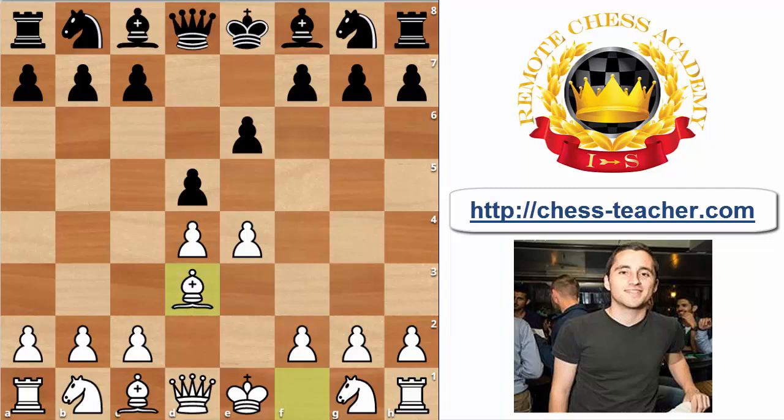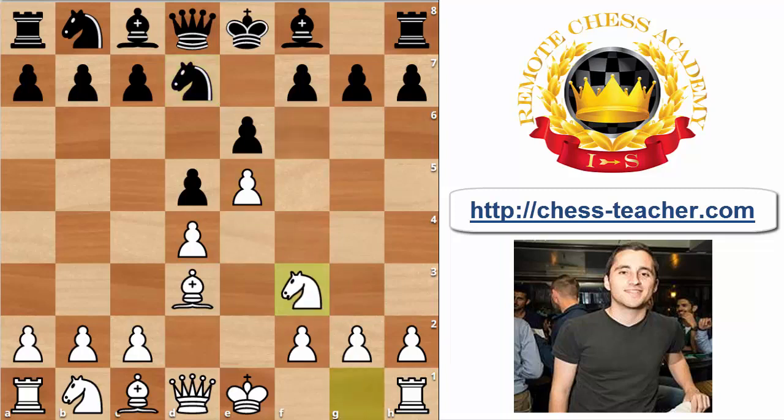The second option for Black is Nf6, and I want you to pay extra attention to this move because it's altogether different from c5. Now Black is attacking our pawn on e4 and forcing us to go e5, closing up the position. So in this variation the game is going to be much more closed in nature — much more maneuvering, much more pawn play.